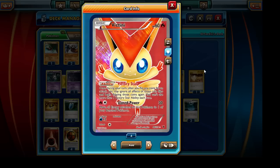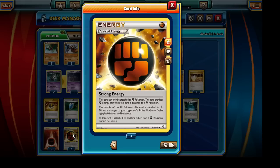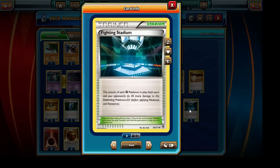Given that Rhyperior's Rock Shower attack cannot unfortunately be increased to do more damage to bench Pokemon, we're going to use Strong Energy regardless — with Strong Energy we can still increase Rhyperior's attack to dish out more damage to the active Pokemon. For example, if Rhyperior has 3 Strong Energies and we only get a single head, we can still hit 80 damage to the active Pokemon plus 20 to each bench Pokemon. We'll also be running a couple of Fighting Stadiums to increase the total damage output.